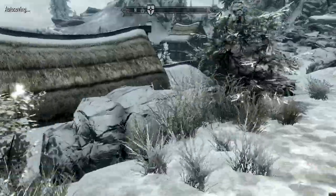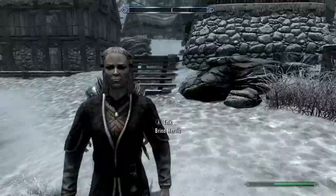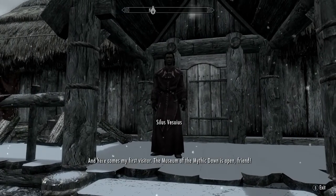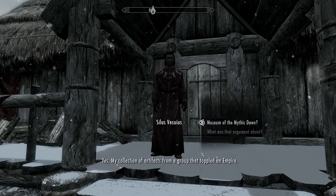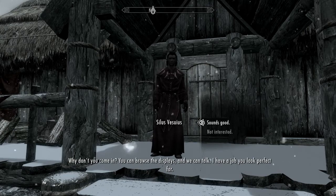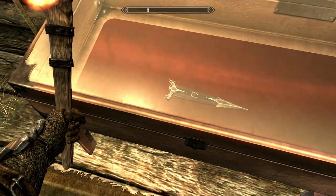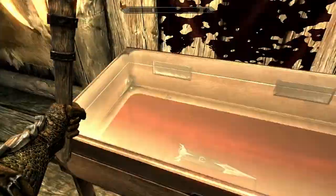Fast travel there and run over to this house right here — the house with all these draperies. Talk to this guy. Once you come inside, take a look at the scabbard of the Razor and he'll start talking about it. Notice the insignia and the Oblivion gate.